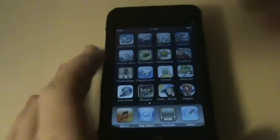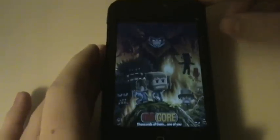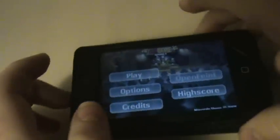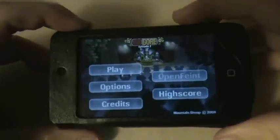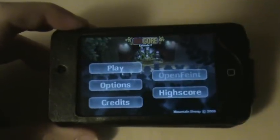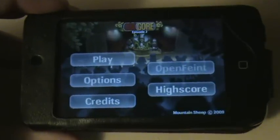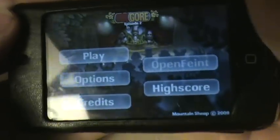Minigore, as you saw at the start, there's a little icon. It's 59p in the app store, or 99 cents, and it's just a little game where you run around a lot. Just to say now, some content in this may make some people uncomfortable — it does involve a bit of blood, so don't be surprised.